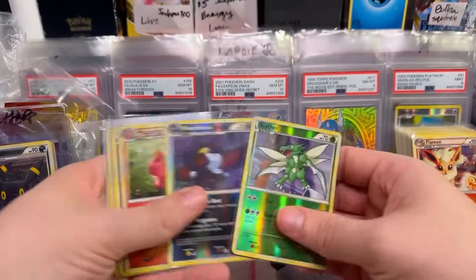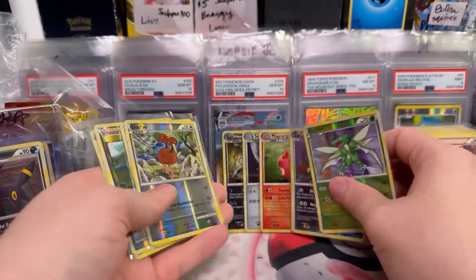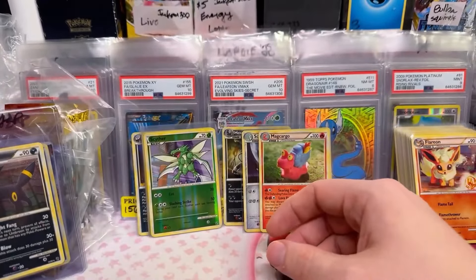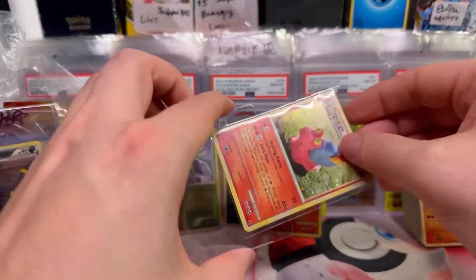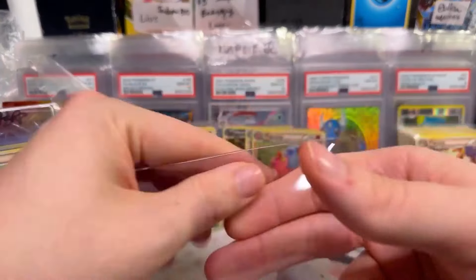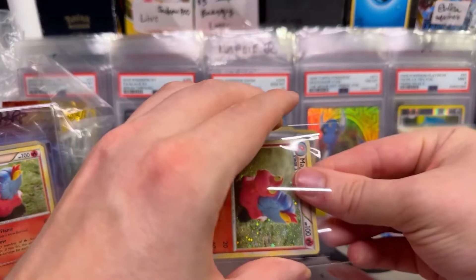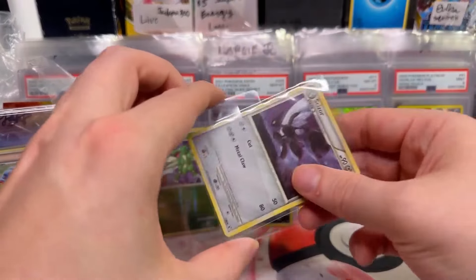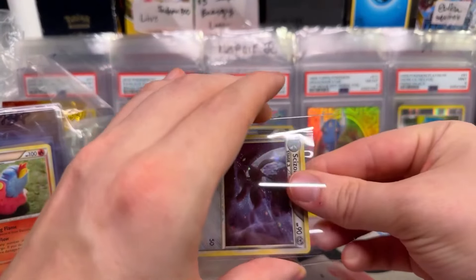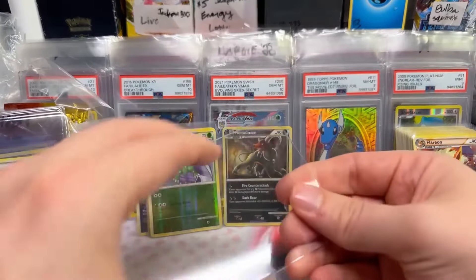Houndoom, Scizor. Two Magcargos. Where's the other Magcargo? So let's get these all sleeved up for you — a little complimentary sleeving. How about that, Jen? You certainly paid enough. You're awesome. Jen paid so much for these packs. I used to open them with my dad when I was younger. I watched my dad open up Gym Heroes, Gym Challenge — when I was a kid they were $3 a pack. Now, as an adult, they're like $600 or whatever it is, if you want a chance for an unsearched, unweighed pack out of a fresh box.